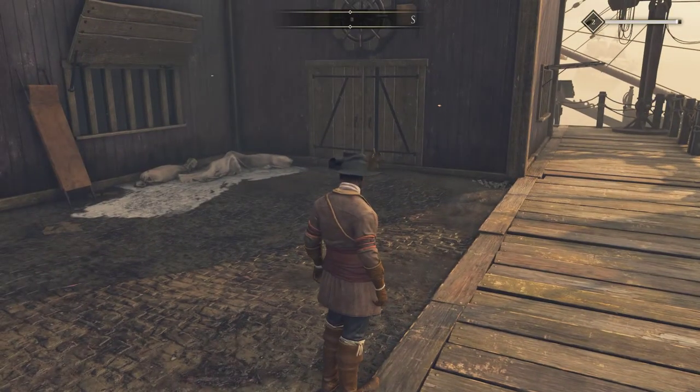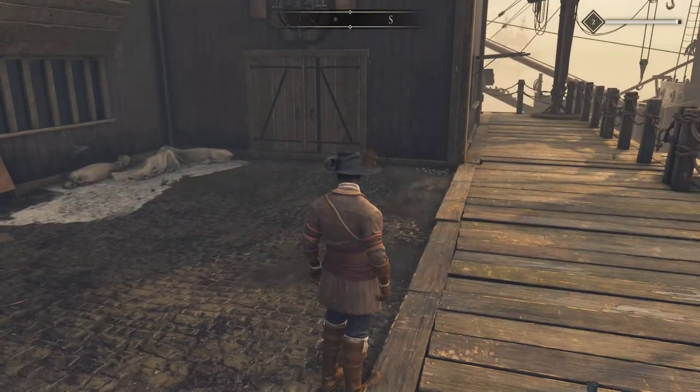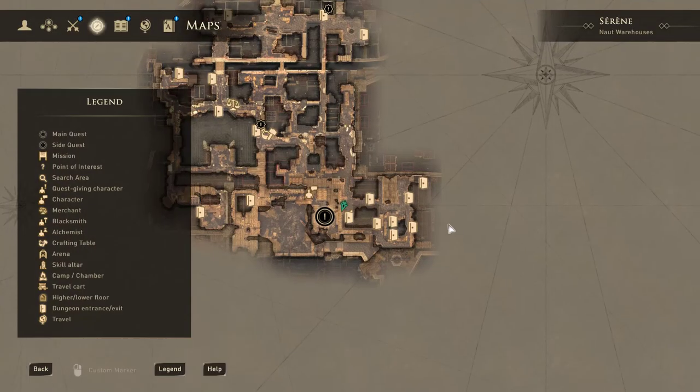We just finished the quest — or mostly finished the quest — Coin Guard Merchandise. We actually finished this in Tier 4D at New Serene. What we had to do, if we pull up this map, is we actually had to enter the Harbormaster's office to change out the manifest cargo for Kurt, and then smuggle in the cargo he needs to bring to Tier 4D for the Coin Guard.